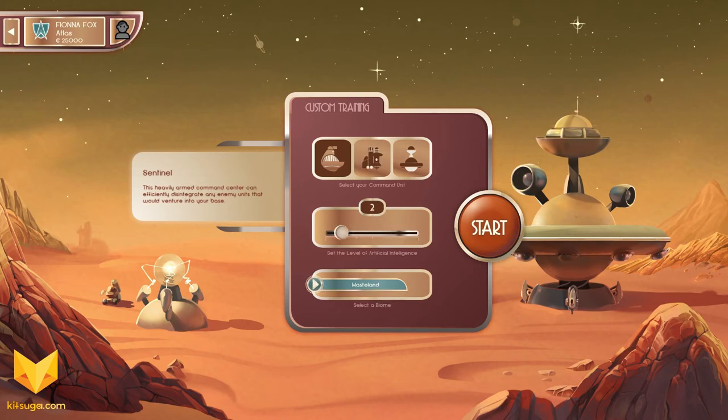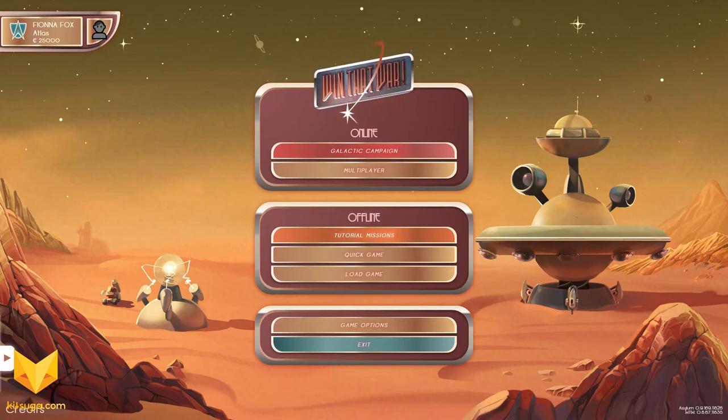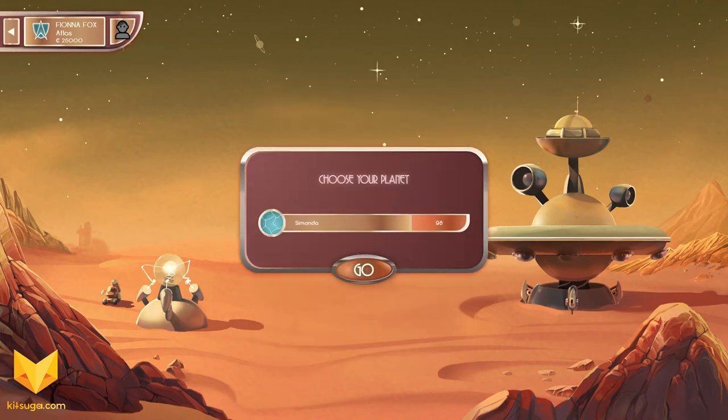In addition to that, we also have tutorial missions, a multiplayer mode, and a massive campaign. This campaign is huge — you start on one planet and go out from there. It's a Supreme Commander-style campaign with a story, fully voiced characters, and other awesome things. I may bring you some videos about that going forward. This is Win That War — you can find it on Steam for about $20. It may even be on sale during Steam Sale Week. If you're a fan of retro-futuristic looks or Supreme Commander-style RTS, it's something we do not have a lot of these days. Thanks for watching — this has been Fiona Fox of www.kitsuga.com. Check out the website for the full review.